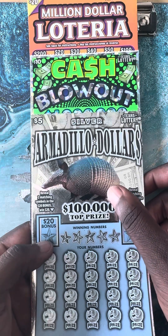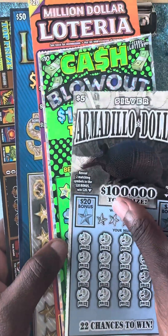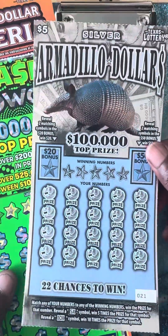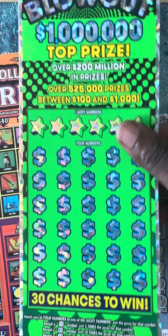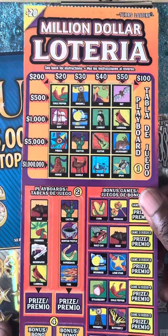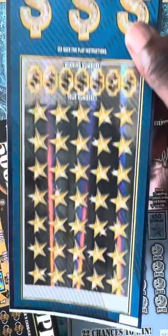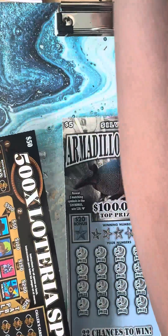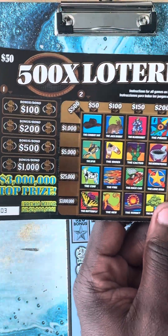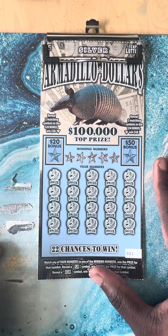What's up YouTube, this is Scratch Your Dream, we are back with another exciting video. Today I'll bring you guys mixed tickets - we have $135 in tickets. We have the five dollar Armadillo, ticket number 21. Next we have the $10 Cash Blowout, ticket number six. We have that Loteria $20 ticket, ticket number nine. Then we're gonna play the big boy Lux at the top of the pack, ticket number two. Then we're gonna finish off the session with the older version of the Loteria Spectacular, ticket number three.